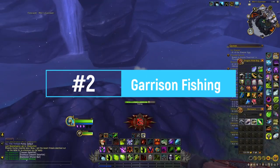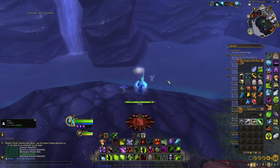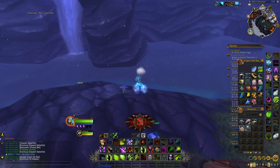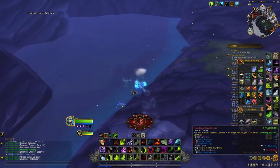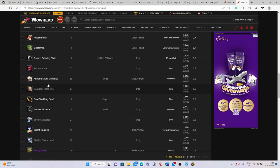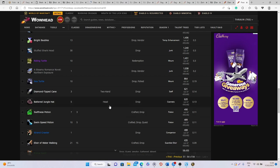At number 2 we have garrison fishing. When you unlock level 3 of your fishing shack in your garrison you can fish in the garrison waters. There you will get different fish, but the one we are really interested in is a green fish that you can toss into the water to summon a mob. You then kill the mob, which has a chance at dropping rare cosmetics like the Ornate Drinking Stein, the Antique Silver Cufflinks, the Noble's Monocle, the Diamond-tipped Cane, and the Battered Jungle Hat.